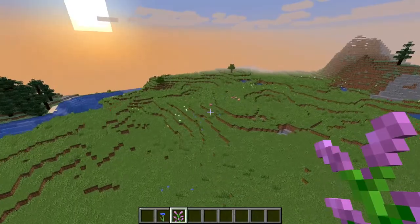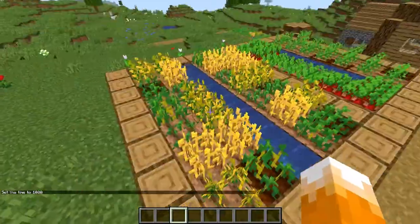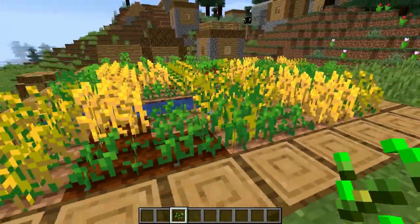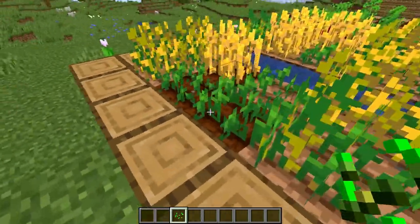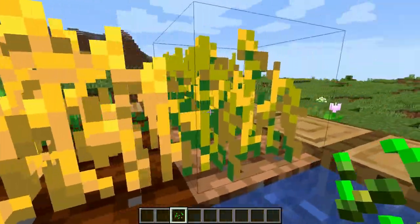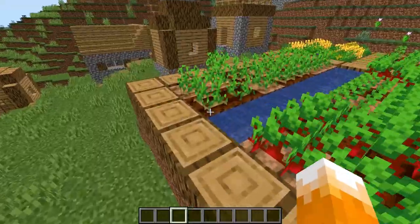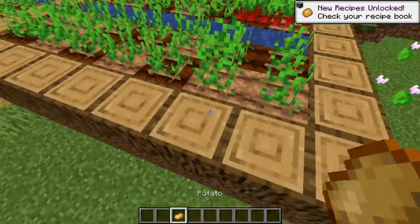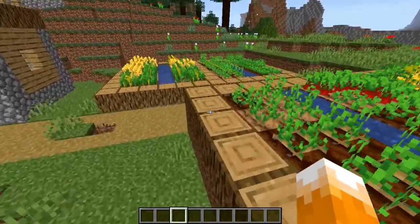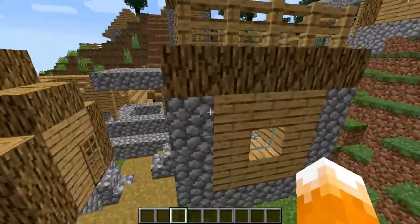Look at this — that's wheat? That looks so good! That looks really good. That's potato — it looks like an actual potato plant. Actual potato plants look like this; they're not just like what the carrots look like. You can actually tell the potato plants from the carrots now.